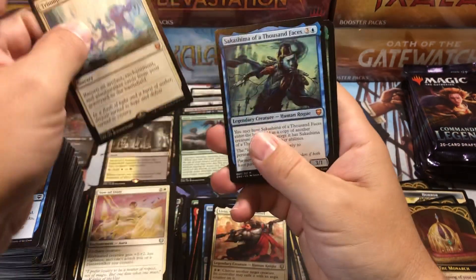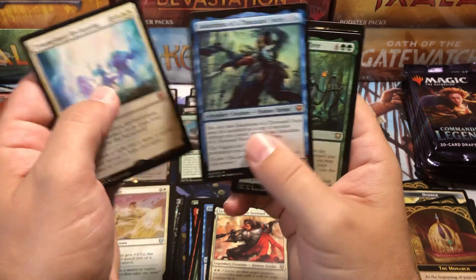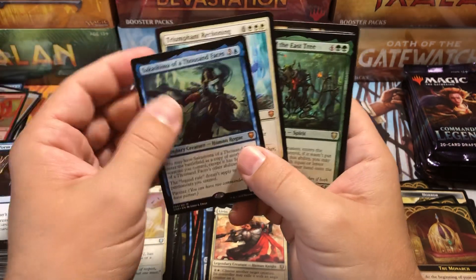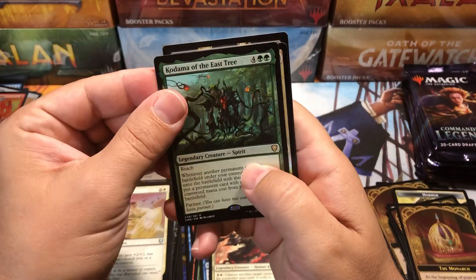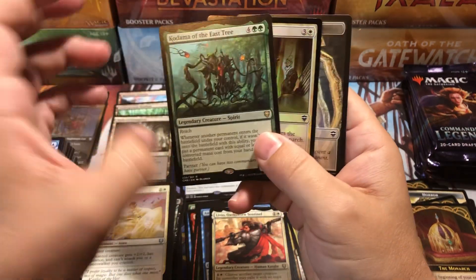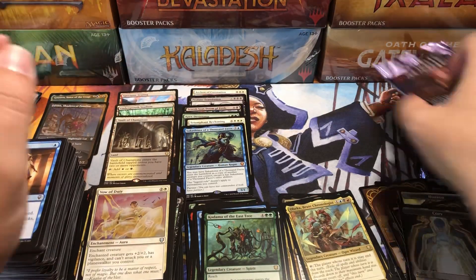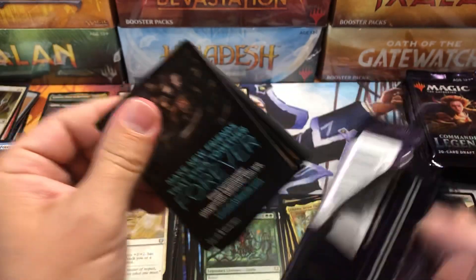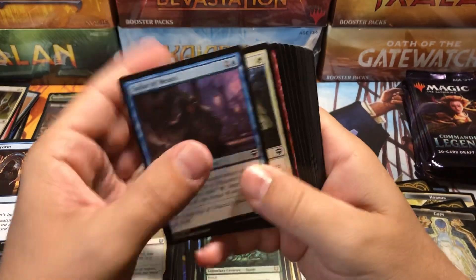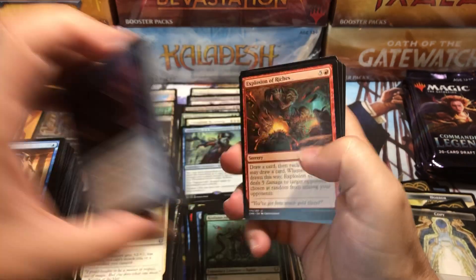Triumph of Reckoning. Two Mythics! Sakashima — I think that's one of the most expensive mythics in the set, if I'm not mistaken. And then a Kodoma. So we got two Mythics and a Rare in one pack — that was a pretty good pack. If we could do that every pack, this set would be 500 bucks a box already. But it's kind of holding at that 120–130 range currently.